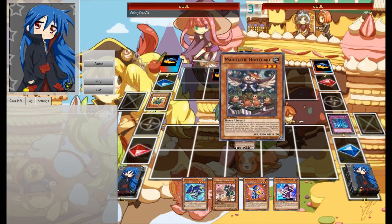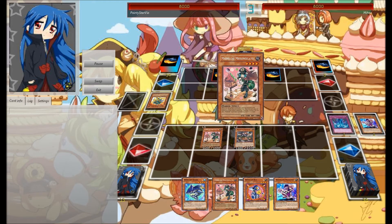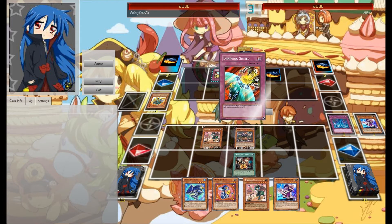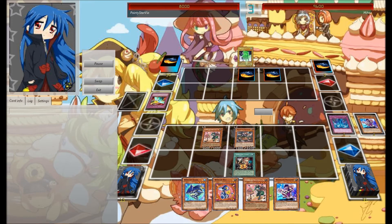They set a bunch of back row cards, and we're just going to start doing silly stuff. Vanish for the messenger, messenger for ticket, activate ticket, do some attacking — draining shield.